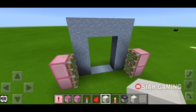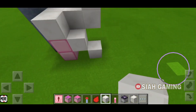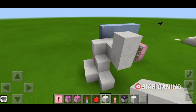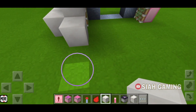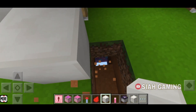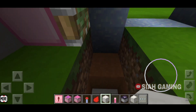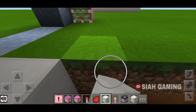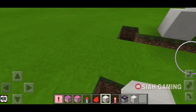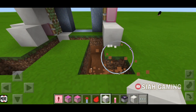Now we will do the redstone. We will put blocks right here, and then put a block that is going down, and then one right here. Oops, I broke the bedrock — so, there. And then one right here, and then one right here. Now we will put blocks.